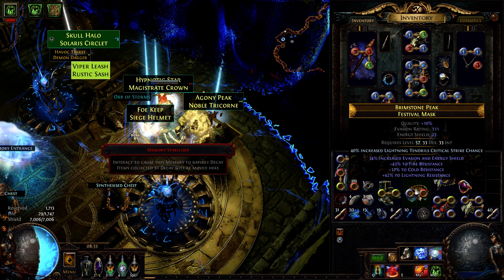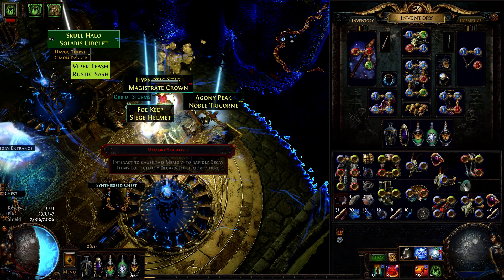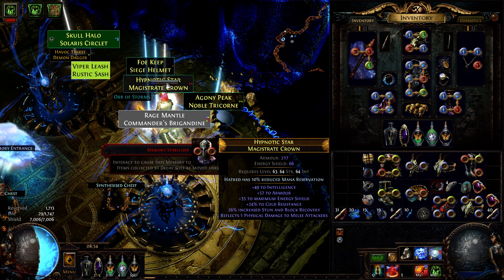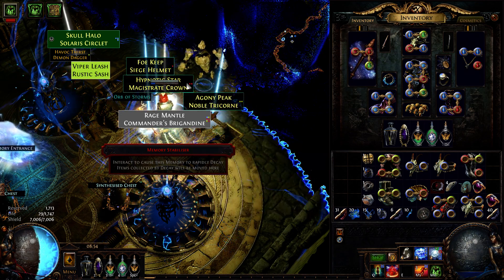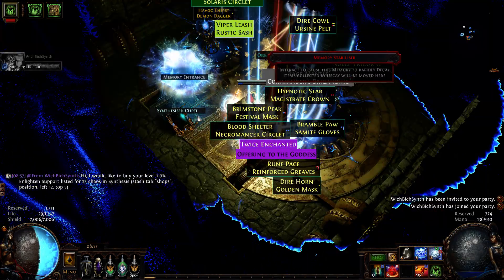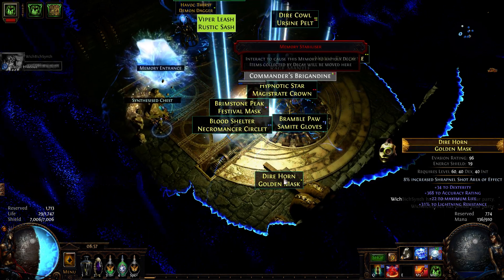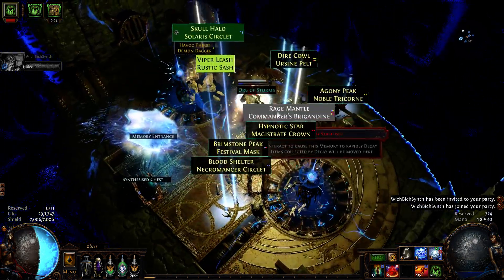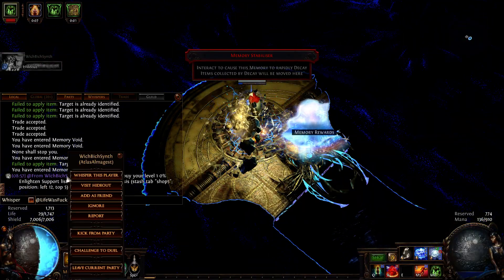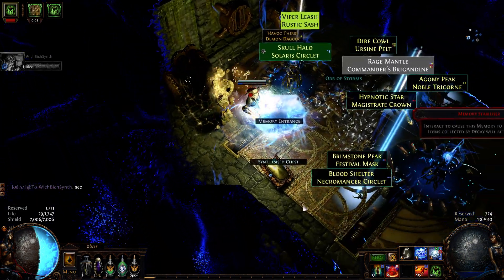In the third chest, only a helmet with Bane ancient enchant was good, with a price around 20 to 30 chaos.